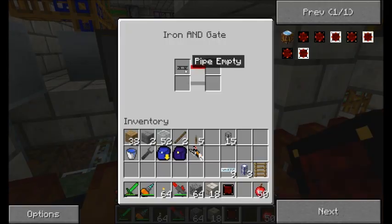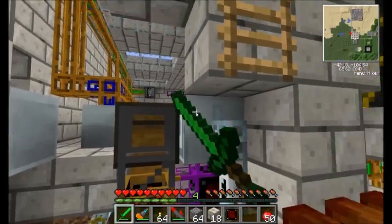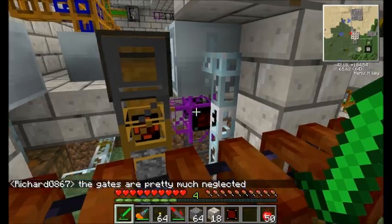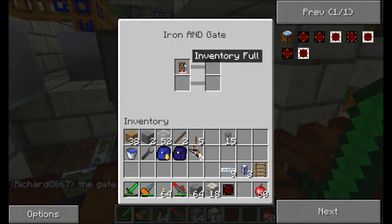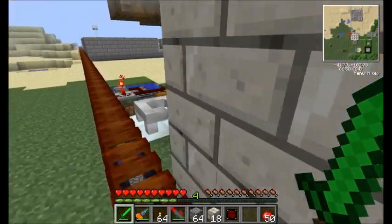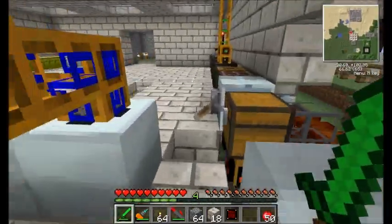I'm going to see what I can do with an iron gate though. Inventory empty. Items in inventory — but items in inventory is going to recognize the UU matter. Space in inventory? No, I don't want that either. Inventory full? No, don't want that either. So what I want to do is probably items in inventory, but then I'm going to need another autarchic gate, which I need to probably make some more of.